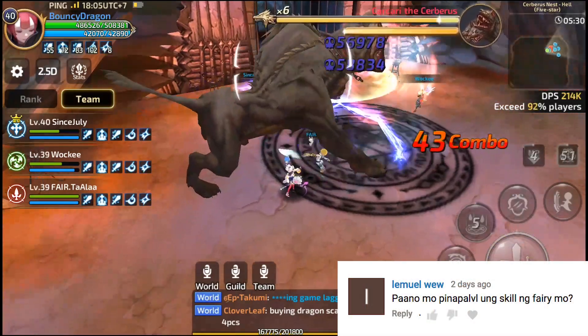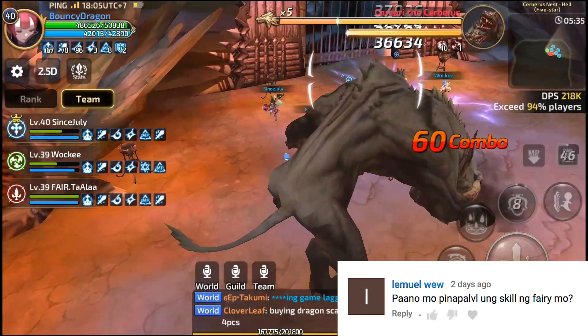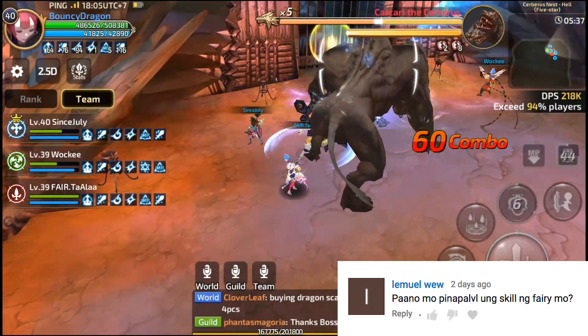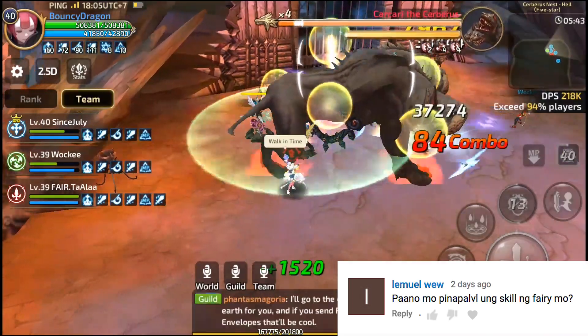Next is Limwell Will: 'Paano mo pina-level yung skill ng fairy mo?' Pina-level ko yung fairy ko gamit yung Awaken at yung Ascension. Saan nakukuha yan? Sa cooking, sa sweepstakes, sa treasure, sa daily. Nakukuha rin pag nag-sign in ka.